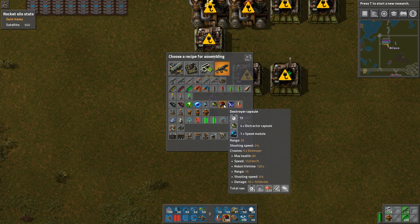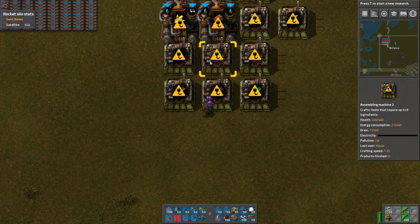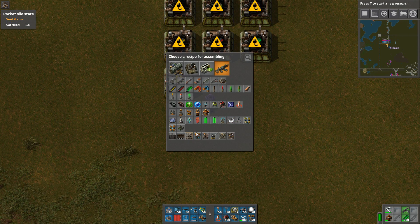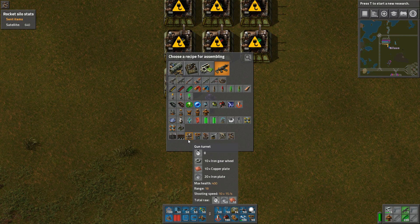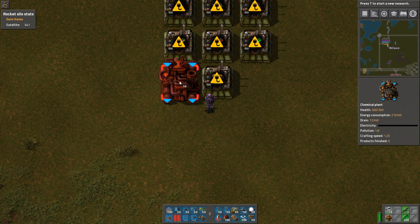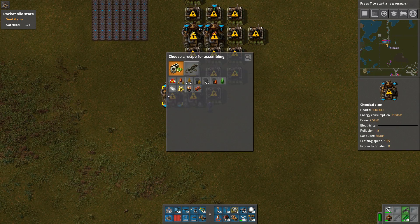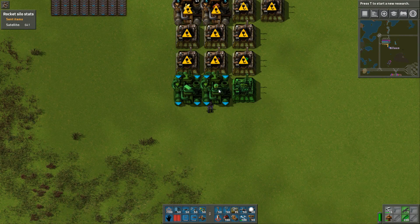Destroyer capsules - I don't really know if I need those. Distractors and then these. Walls - those I need. Which again means... batteries, plastic. I guess this also needs plastic. I don't know exactly what I'm doing here; I'm just trying to get an overview of how much I actually need.